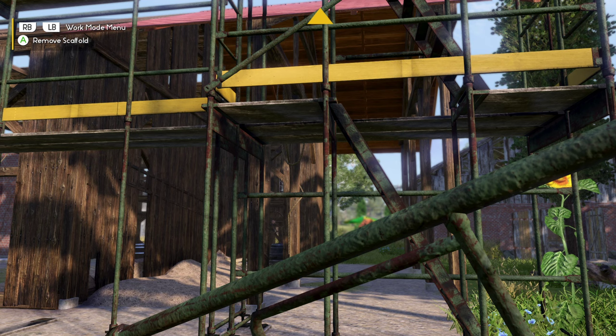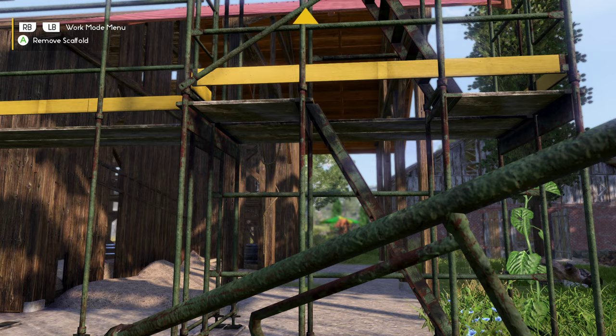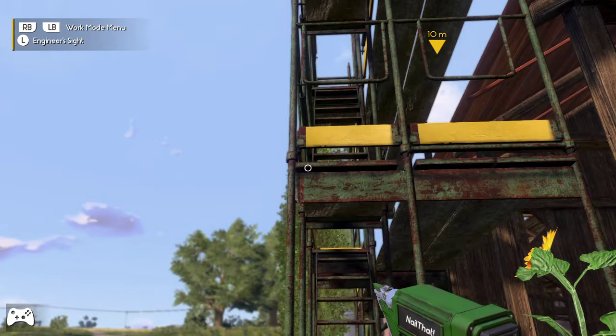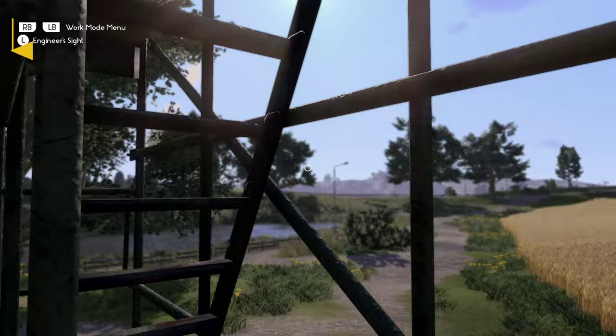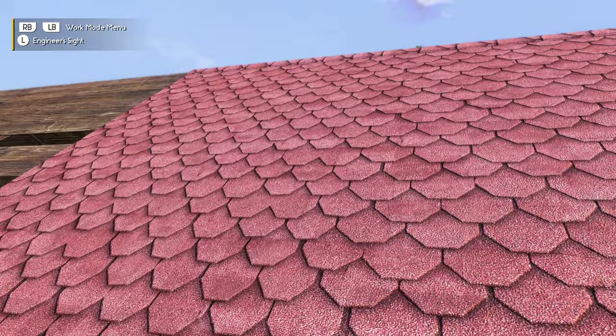You press B to build it. I'm using my Xbox controller, but I also use my keyboard. This is available on Xbox as well — that's part of the release, it's coming out on console. I think yesterday was the official release. I'm going to climb up this ladder — whoops, I fell back off. Be careful — I broke my legs! You do not get injured from falling in this game, thankfully, because it is very easy to fall off the roof.